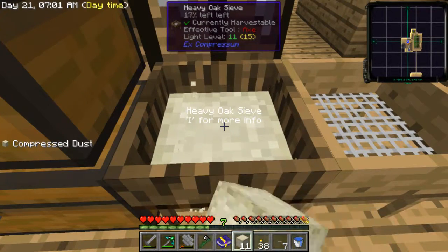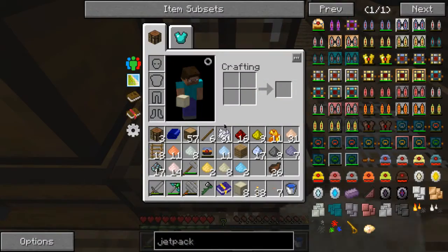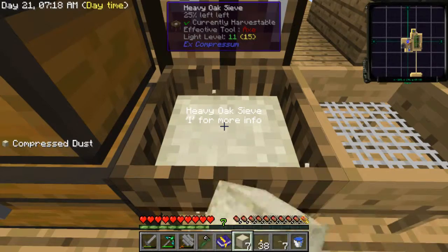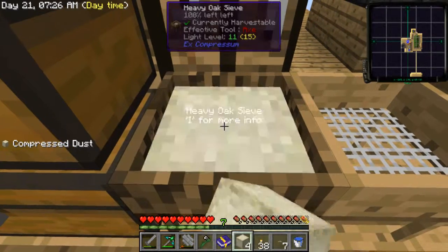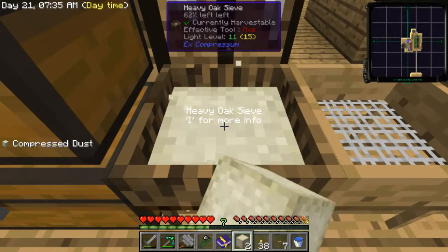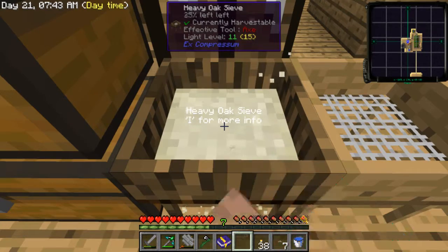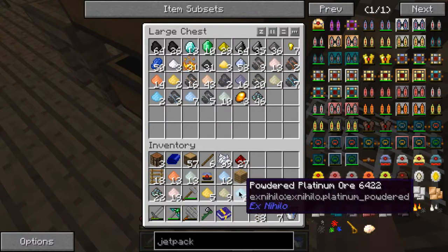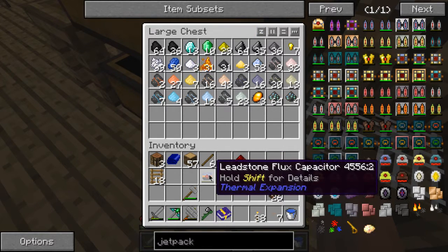I pretty much got enough redstone now, just need about five to ten more. I'm going to need a lot of lead as well. Then I will need to go to the nether and I'm going to need to make some kind of fast way of making lava. I'm glad to be getting this dust now rather than later.